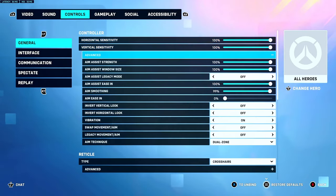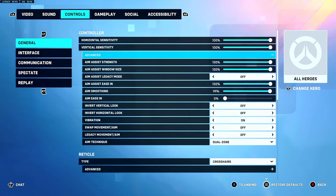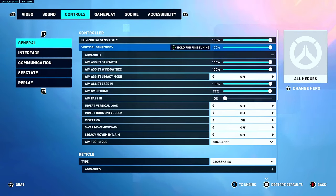So basically, there's four settings — four aim assist settings. Let's pretend that the vertical, the horizontal, the aim smoothing, and the aim assist strength aren't here. We're focused on window size and aim assist design — four different aim assist options for console.